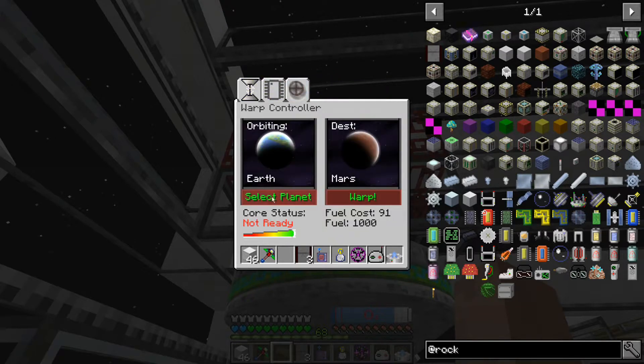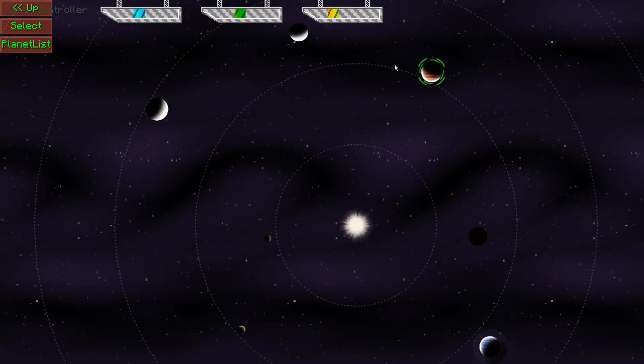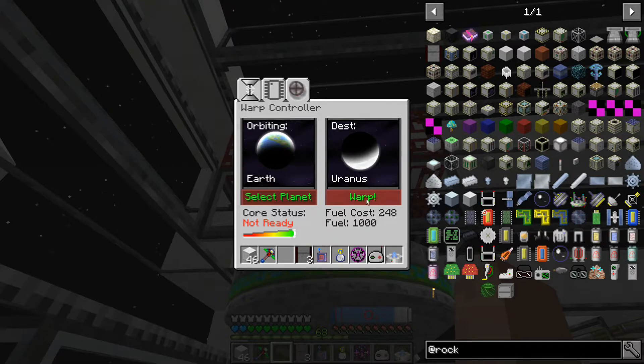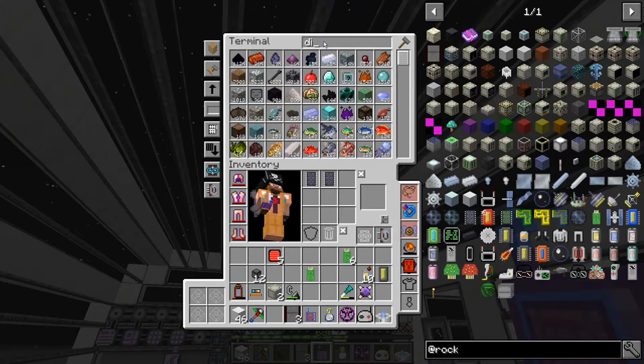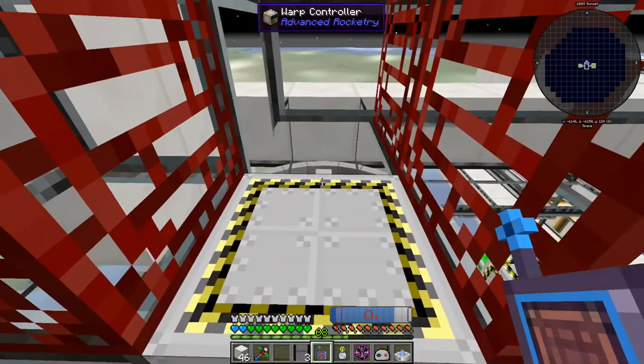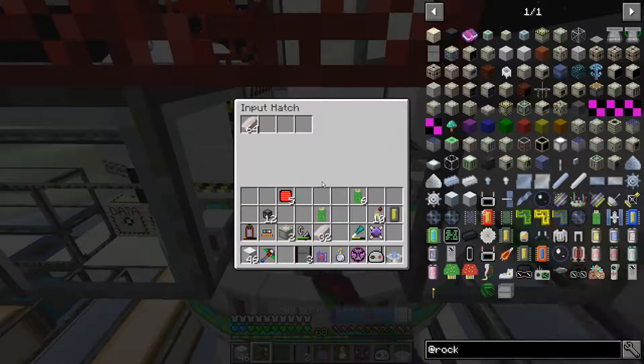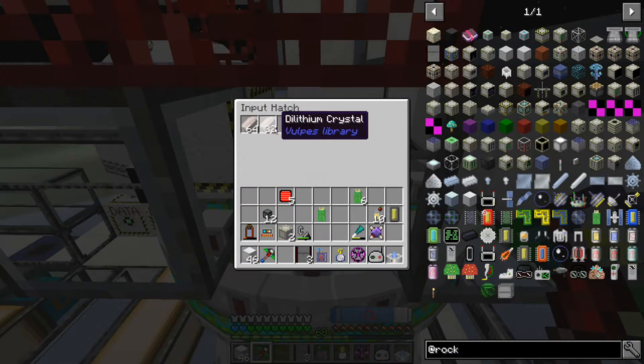Do I have to have - I thought this would work. Select warp - warp - no. Fuel cost 200 - I have tons of fuel, I have a thousand. Let's go ahead and maybe put some more dilithium in there - another half stack. I don't think that's it. Actually, you have plenty of dilithium, it's not that at all. Why is it saying not ready? Do I actually have to keep scanning for these things? They're so expensive and I'm not getting anything.